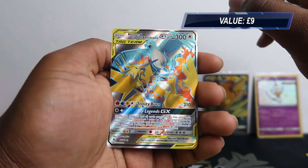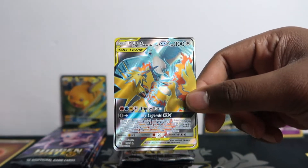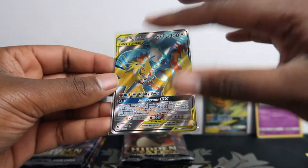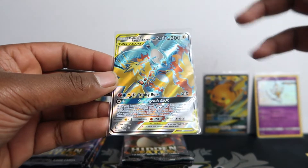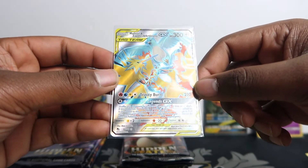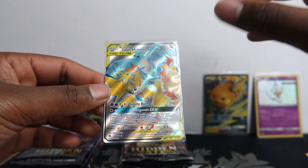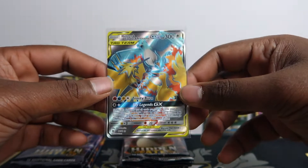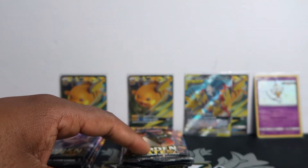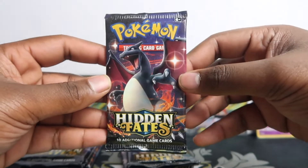We got something — yes! Multi Zapdos full art! I've been needing this for a while. However this is very miscut, so I might keep it for my binder or sell it, but I really need a well-centered one for PSA grading. I love the colored version — you can properly see the individual colors of each Pokémon, unlike the rainbow which doesn't show the detail. It's dope. This one is very miscut though, so I'll put it on eBay and wait until I get a better centered one. The card grew on me — I've already sold all mine on eBay so I need a good one for grading. I prefer it over the rainbow, honestly.